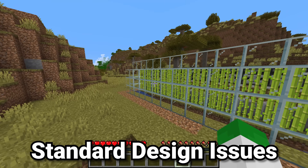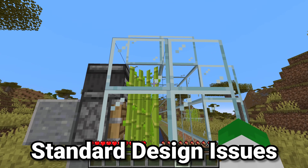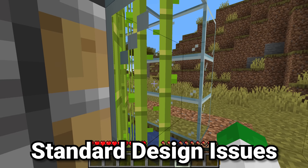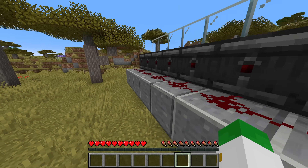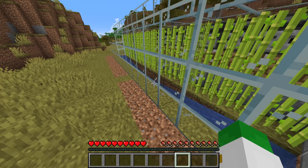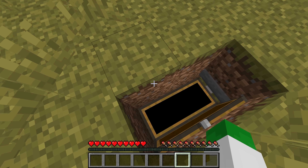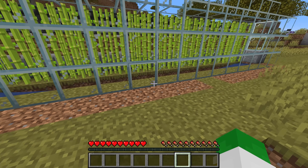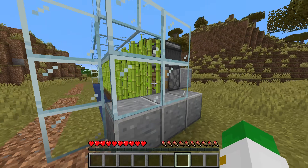So this is the standard sugarcane farm design. There's an observer looking at the top piece of sugarcane with a piston that'll break the second-to-top piece of sugarcane, and those are just linked up with some redstone. They're next to some flowing water, which makes an easy collection system, so they go to the center and end up in this chest. This design is not completely terrible, but there are some major issues with it.